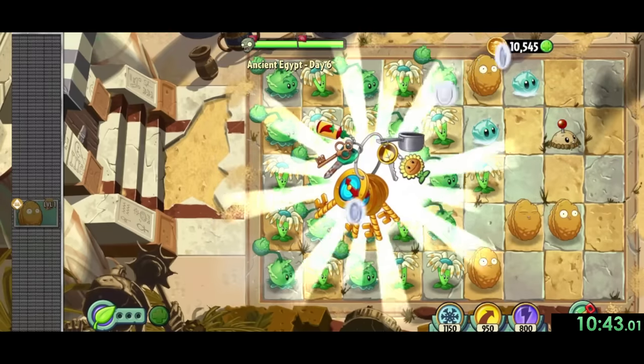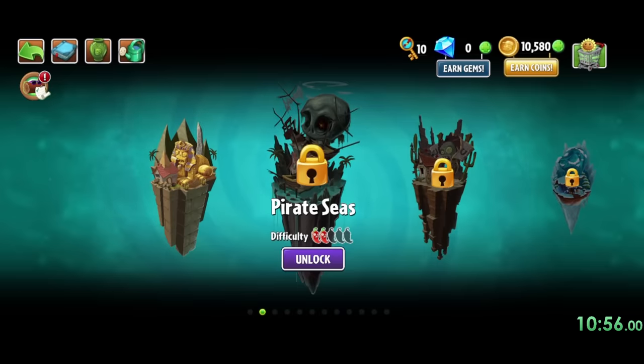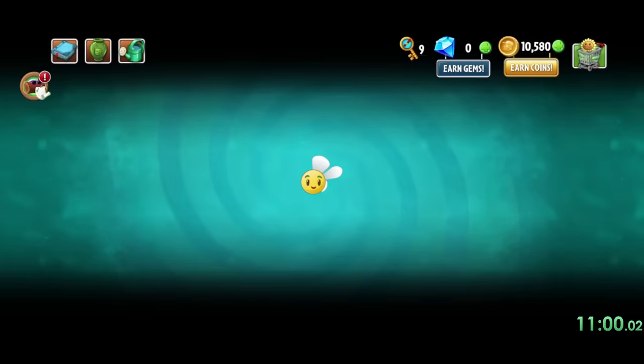With 6 Egypt levels done, we get our world keys, and if we wanted to, we could go straight to the game's finale, modern day. But it would be extremely slow to do any modern day levels with our current plants, so we're going to make two quick stops.